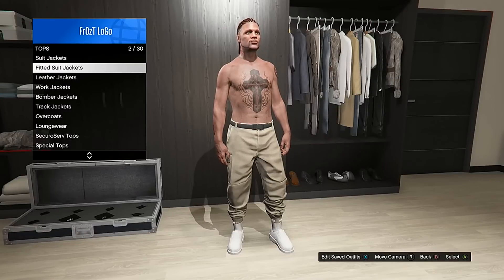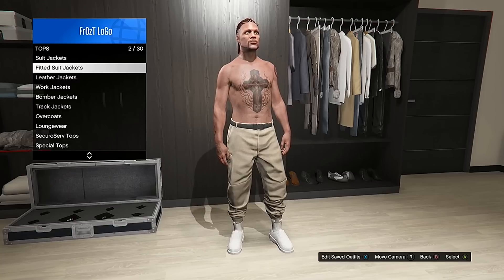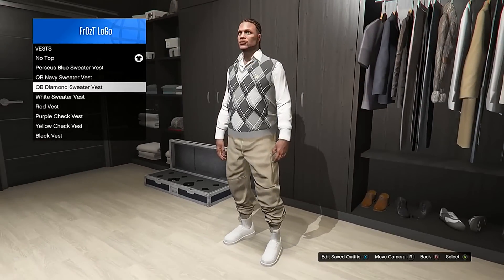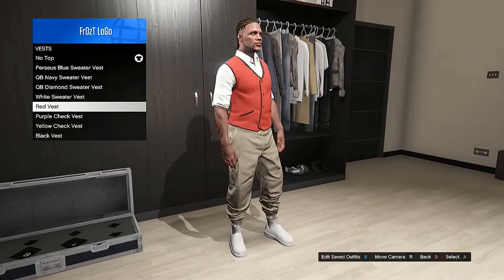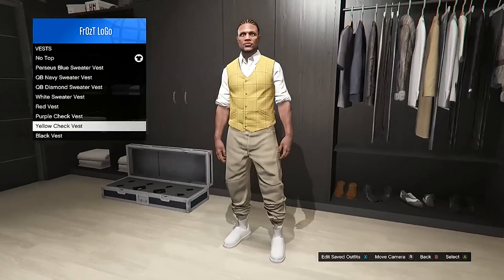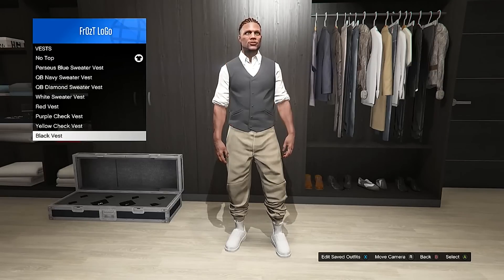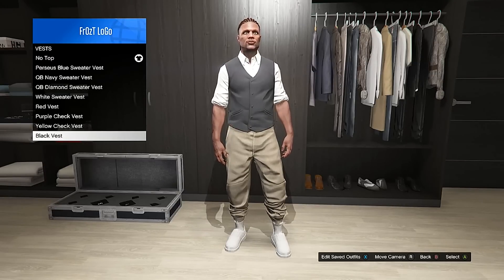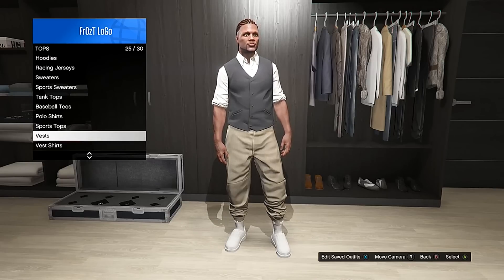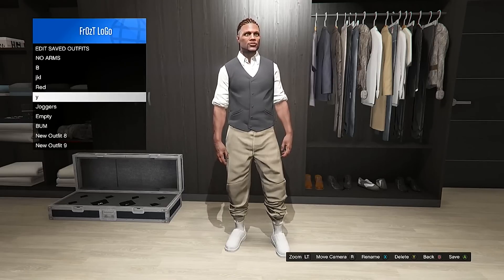Next up, I want you guys to go into a closet — whether it's your CEO, your own apartment — go into the closet and go into tops. Once you get into tops, go all the way down to where you find the vest. Once you click into vest, you're gonna notice all these vests. They're great-looking vests — you see the vest itself and a button-up shirt under it. I'm gonna be showing you guys how to get rid of the button-up shirt so that way you just wear the vest itself. Look through every vest and just pick one of your choice — any vest will work for this glitch.